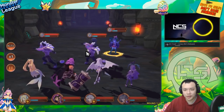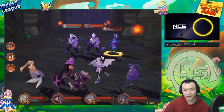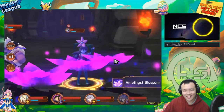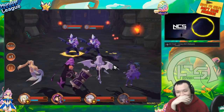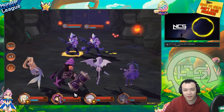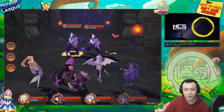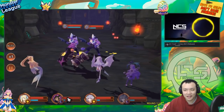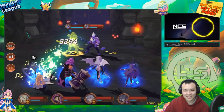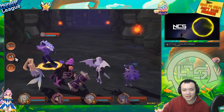I'll hit the armor broken moonflower next with this moonflower. Holy shit, 30k a hit - that was 90k on an armor broken unit with a single skill! I swear in PvP if you armor break something and just hit it with a moonflower, I think it's dead - unless it's like a fire Odin with a fire Odin lead.